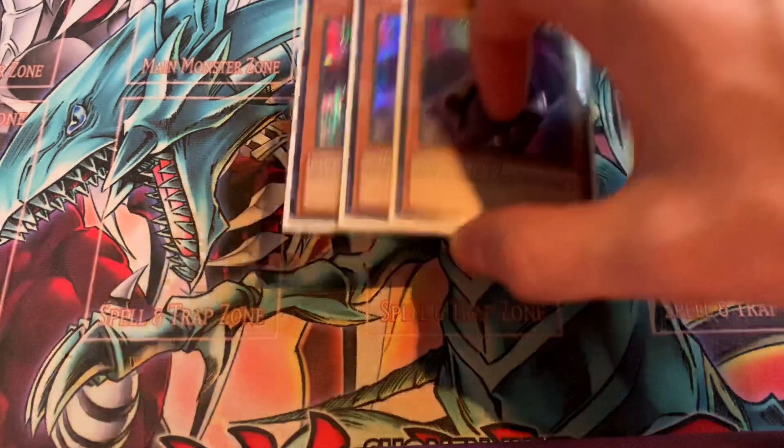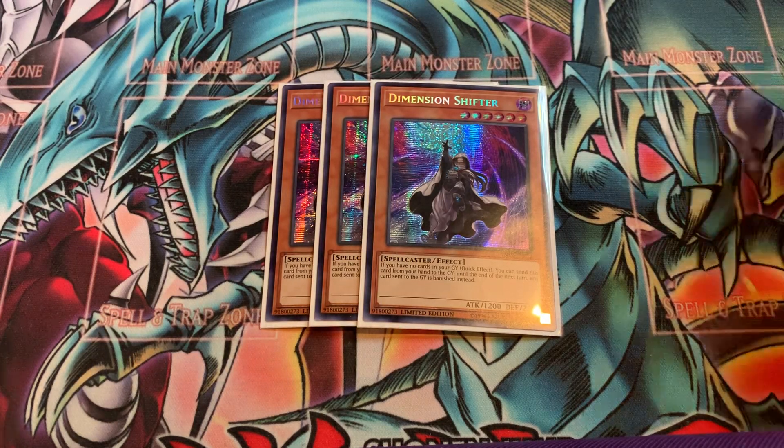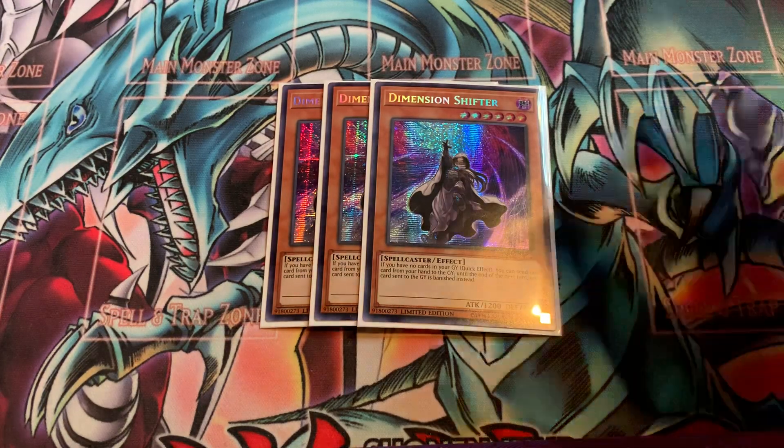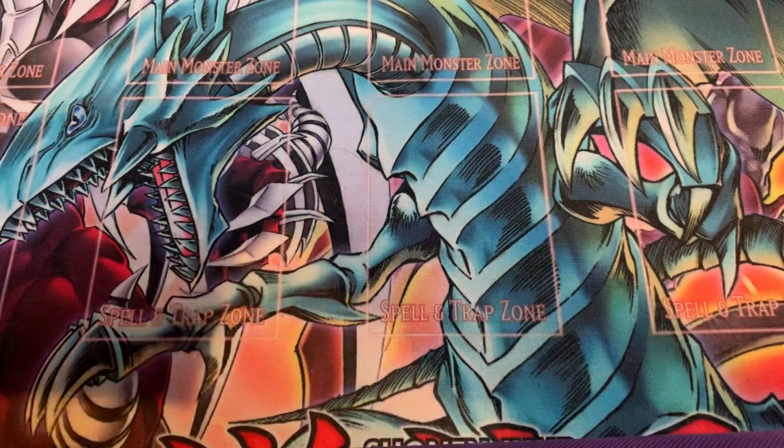The only hand trap that we play is Dimension Shifter, because this deck is fine without a graveyard. The only card that's impacted by it would be your Tempest, but Tempest is a one-off, so you may not see it as easily as you'll see Dimension Shifter. And Dimension Shifter is only for two turns, so it'll shut off eventually.